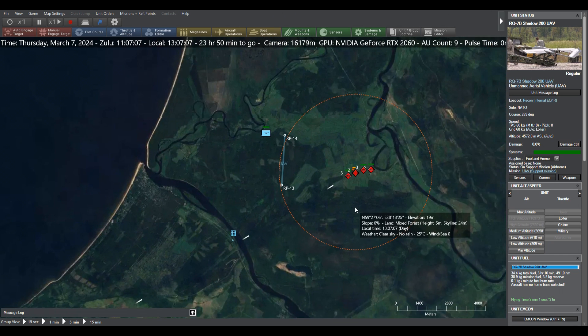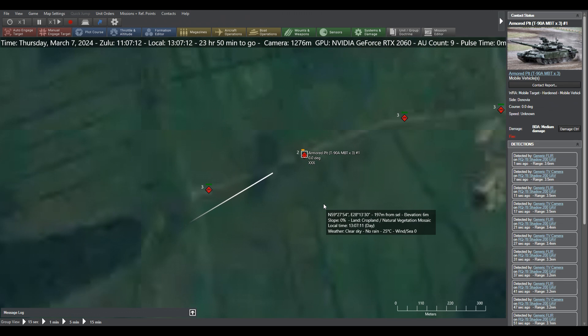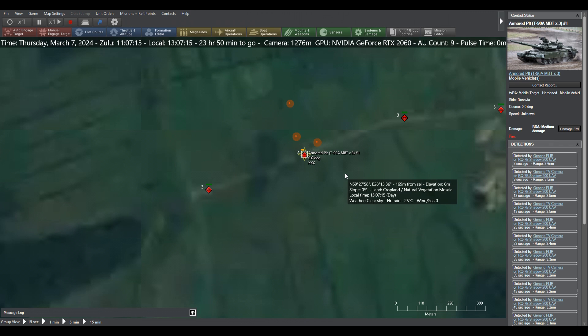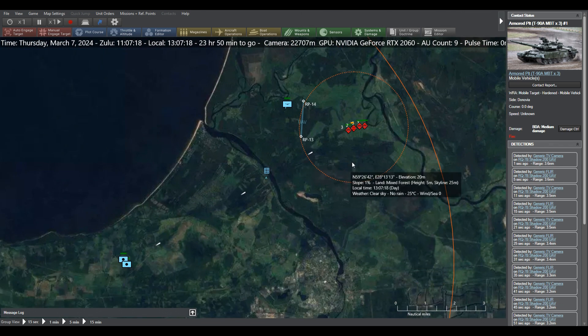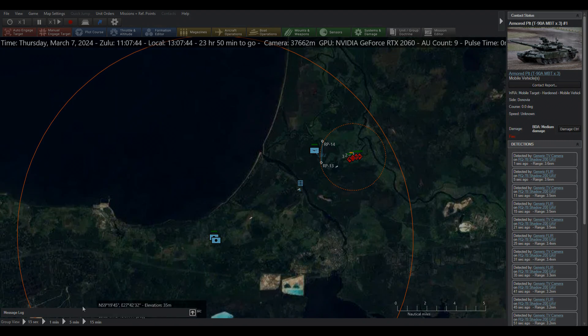We just nailed a T-90 there, and it looks like another one is damaged. This might be maybe too accurate — I've got a lot to get used to with CMO. But I think this could be a really, really interesting tool for factoring in that bigger picture in Combat Mission. I hope you found that interesting — a little bit of a diversion, a little bit of what I'm messing around with behind the scenes. I'll catch you in the next video.